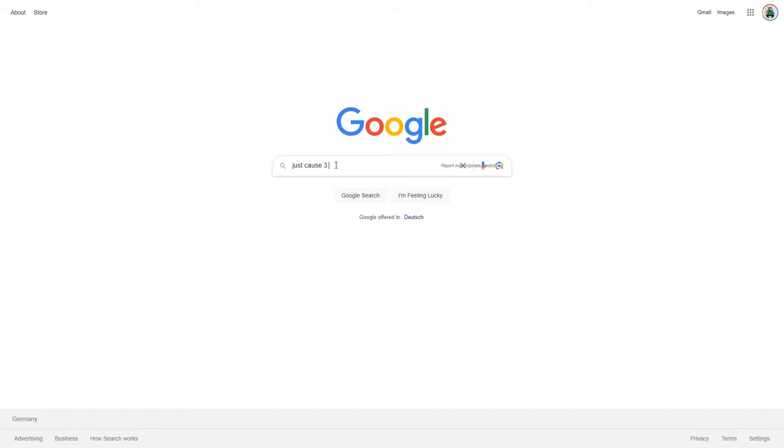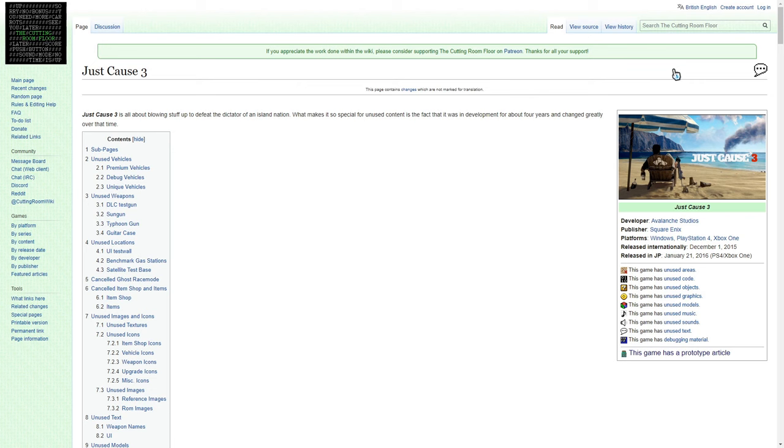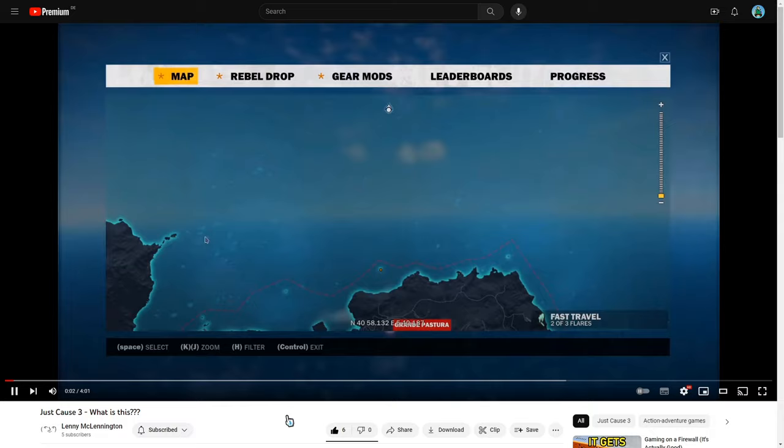On Just Cause 3's unused content page, a user named Lenny McLennington posted a video of a huge floating structure located above the main island. They said this no longer exists in the current version of Just Cause 3 — they flew around that area for a while to try and find it, but it's definitely gone in the latest version. They had to downgrade to a version of the game from March 2016 to record a video of it.